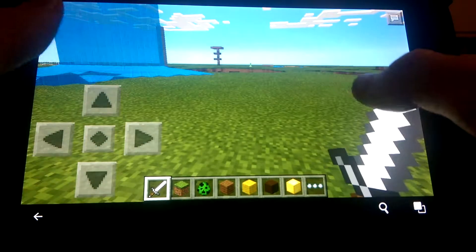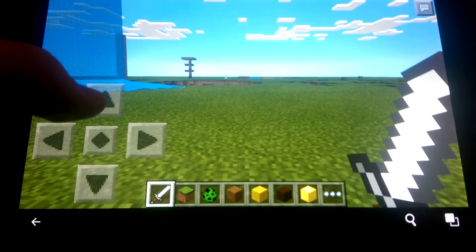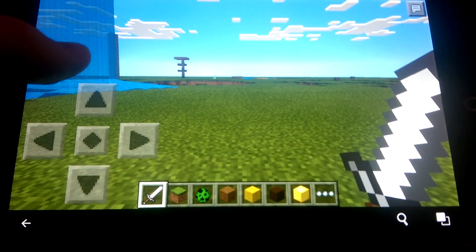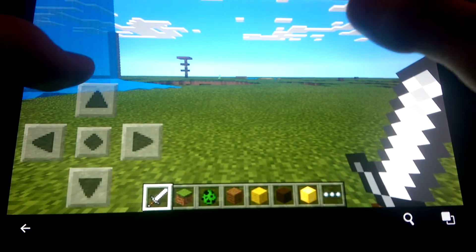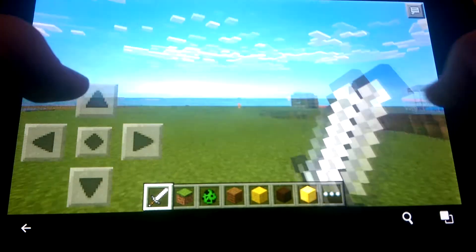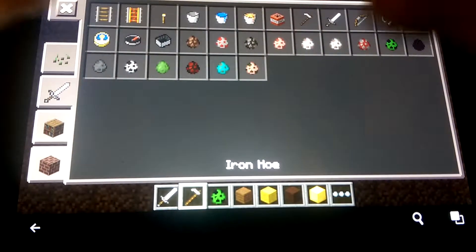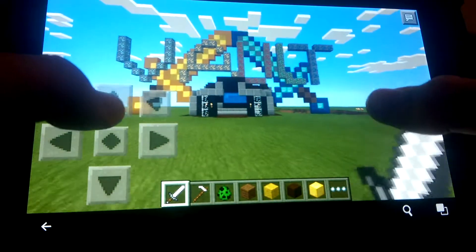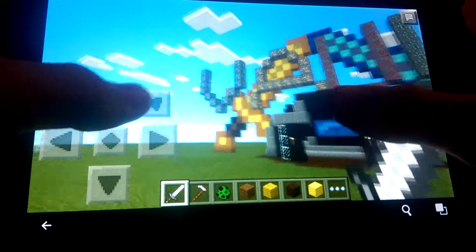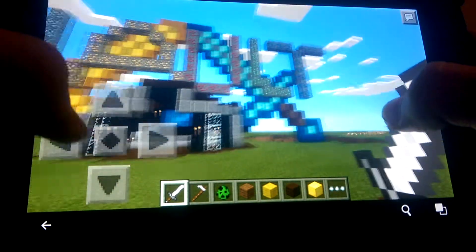It's a bit of an experimental world, as you can see. I was trying to make some kind of mob grinder there — didn't work out too well. But let me go ahead and show you here. Turn around — bam! This, right here, ladies and gentlemen, is the vault. It says 'vault' right there: diamond, gold, redstone, lapis, and emerald.